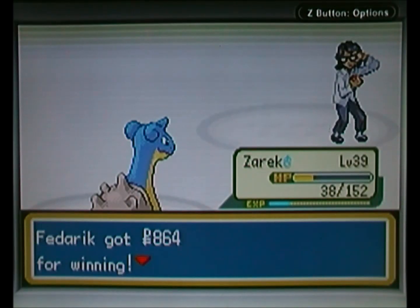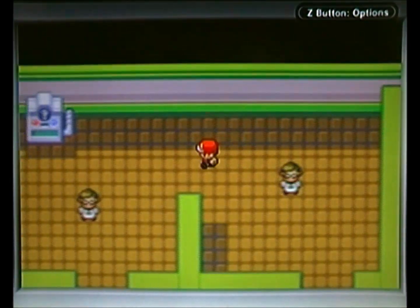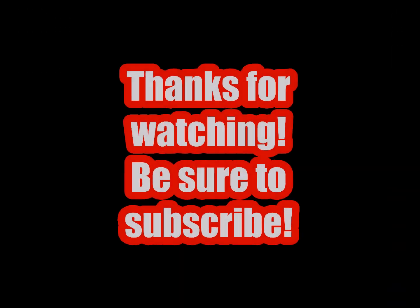Now Super Nerd Eric's beaten — this is where we're going to end. Next video we're going to finish up this gym and fight Blaine, the Fire type gym leader of Cinnabar Island. So I will see you next time. Bye! Thanks for watching, and be sure to subscribe.